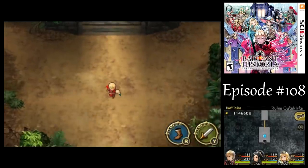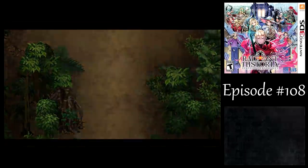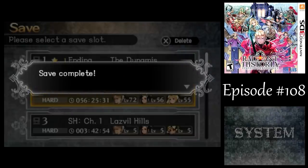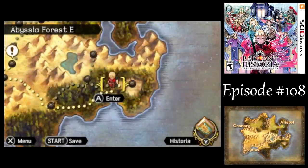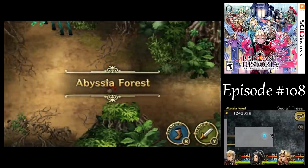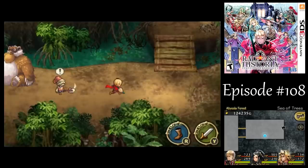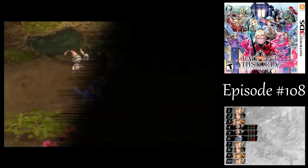There is one other rare drop I'd like to farm, so I'm going to advance the plot until I get to that point. We're back in Chapter 5 of Ultimate History at the Abyssia Forest. Just like before, we are looking for the mage-type enemy of the area: Wizards.